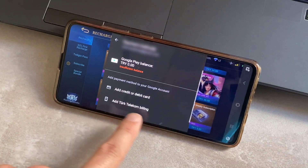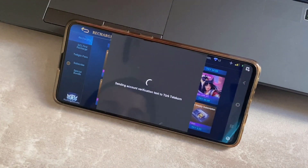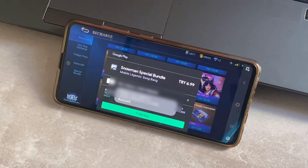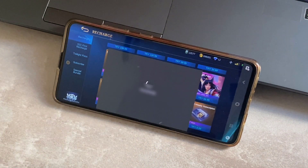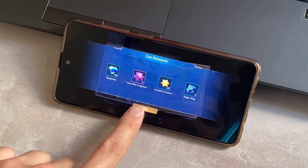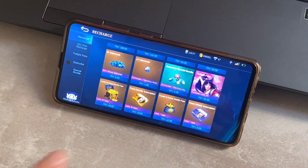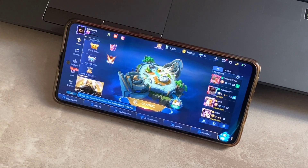I'm going to click on continue and add my SIM card for shopping online — here in the game or on the Google Play Store. Once that's done, I click to buy, and you can see the payment has been successful! I got the diamonds and it works. I hope your problem will be solved the same way.